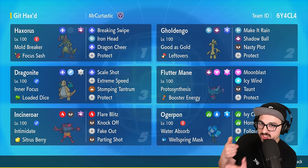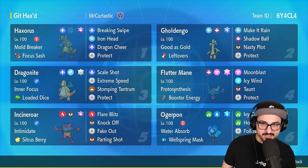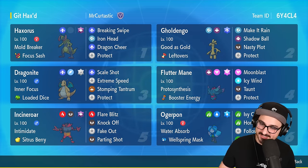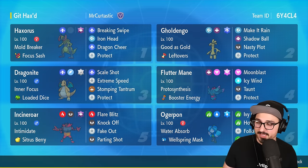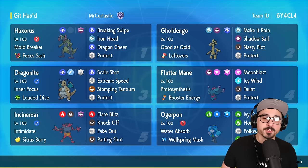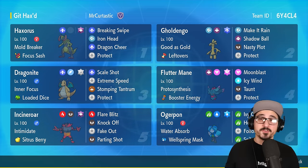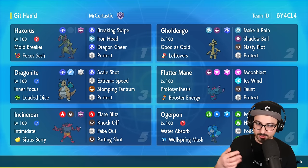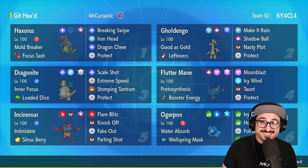We have Dragonite with Scale Shot and Loaded Dice, so every single time you send off a Scale Shot there's a 1 in 4 chance that it crits. That's always nice — plus with Loaded Dice you at least hit 4 out of the 5 times. Also, Dragon Shear boosts Ogre Pond's Ivy Cudgel to a 1 in 4 crit chance as well, because Ivy Cudgel already comes with a crit booster.